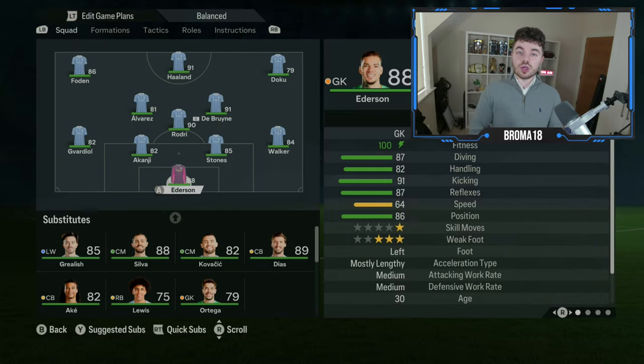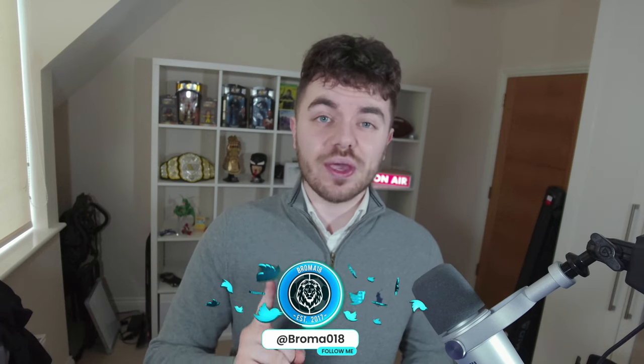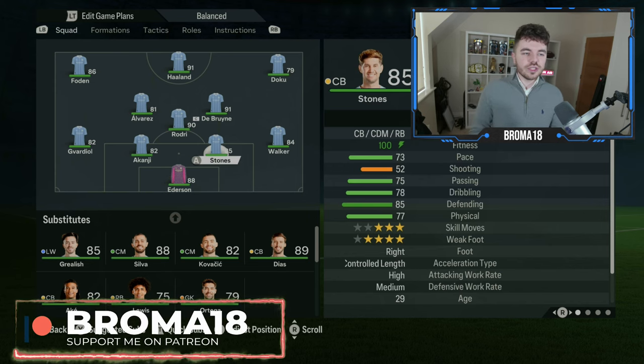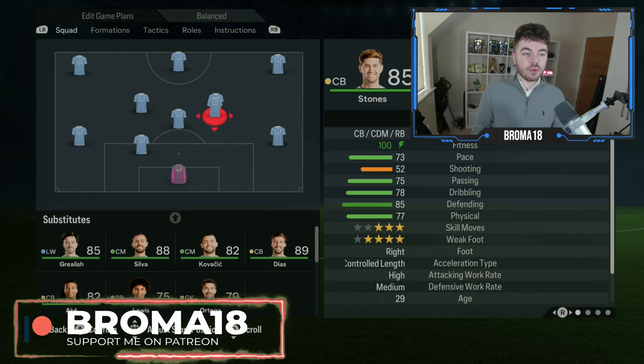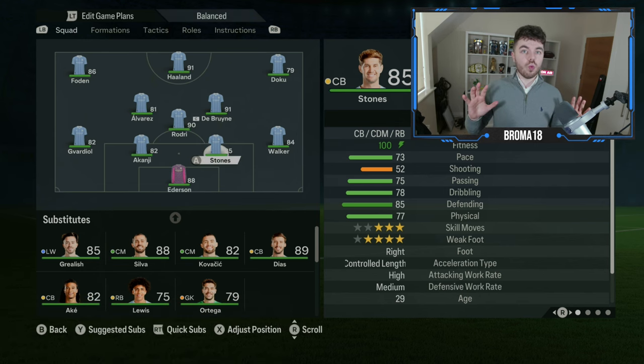Now it's time to talk about the John Stones role. As briefly mentioned, it's not completely foolproof — there is one slight issue we'll cover — but it is the best way to replicate it within the confines of the gameplay. First things first: you've got a general 4-3-3 holding system, and what we're looking to do is move Stones up to the RAM position. A lot of you will be alarmed by this, but don't worry, we'll explain all.